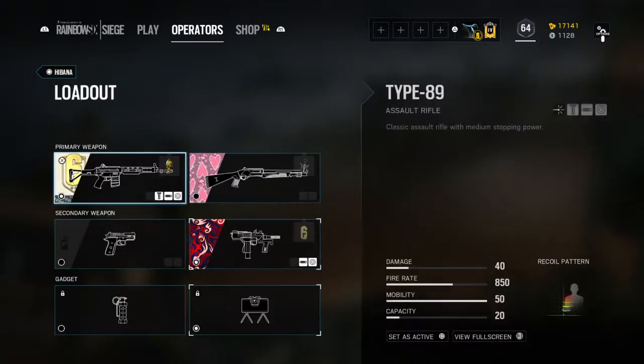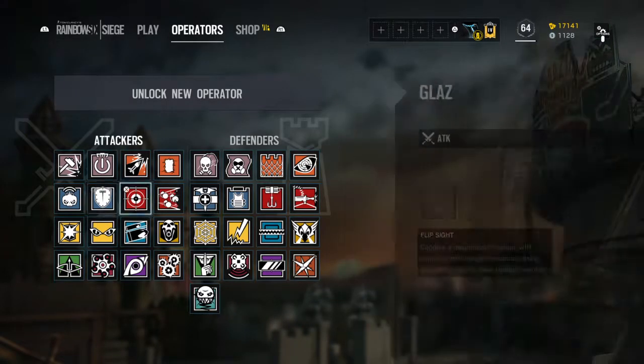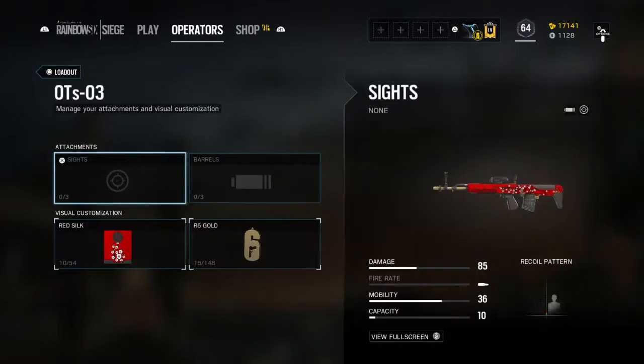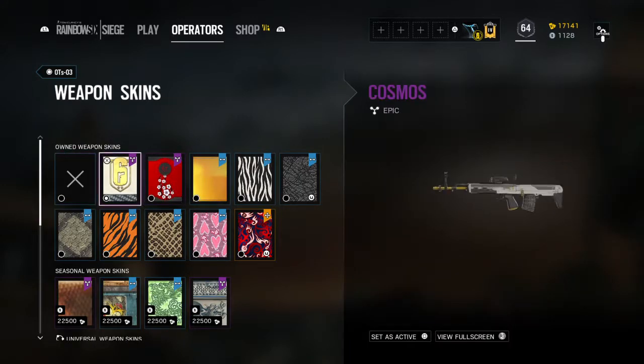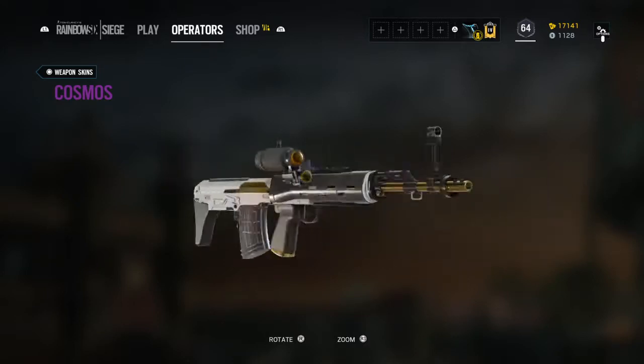Next we're going to do Glaz. He gets a camo for the OTs but not for either of his pistols — neither one gets a camo. Here's the camo for the OTs.